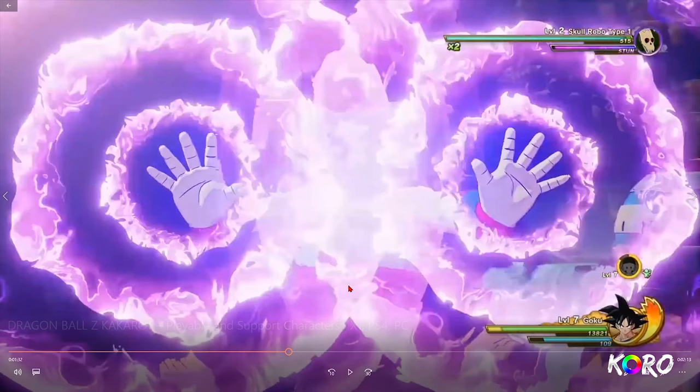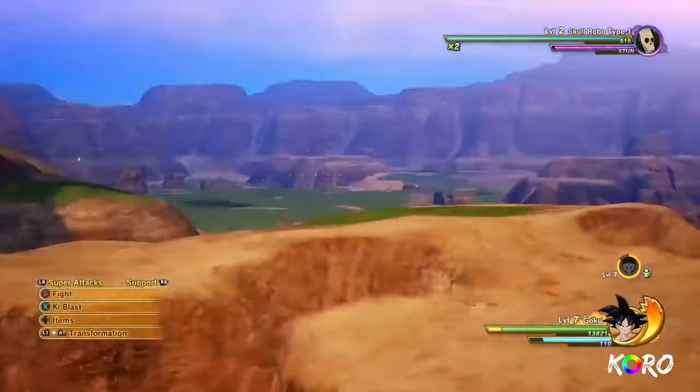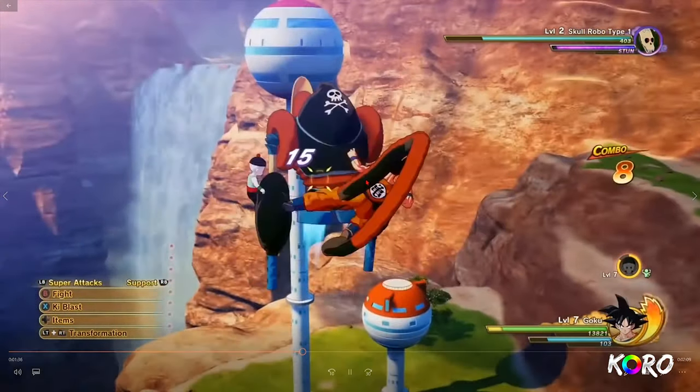I like how they're making the support characters in this game, because so far they actually do moves that stun the character long enough for you to do your ultimate, transform, or whatever you're trying to do. I feel like they'll definitely be useful going up against powerful bosses like Frieza, Cell, and Majin Buu, because those bosses probably won't stagger. DBZ games love to do that — just throw on stun and extra damage. So support characters are actually going to be useful this time around.